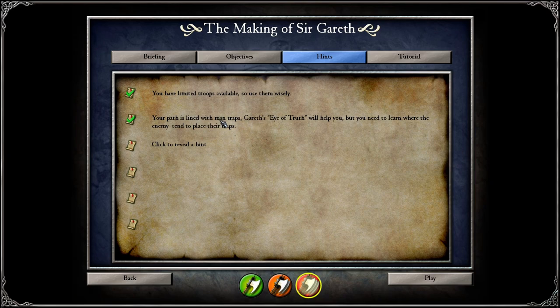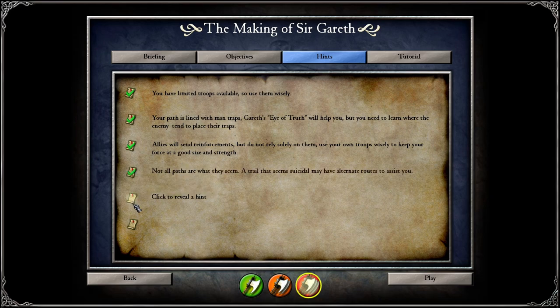Your path is lined with many man traps. Gareth's Eye of Truth will help you, but you need to learn where the enemy tends to place their traps. Allies will send reinforcements, but do not rely solely on them — use your own troops wisely. Not all paths are what they seem; a path that seems suicidal may have alternative routes. If you're in trouble at the end, go and commandeer the garrison.